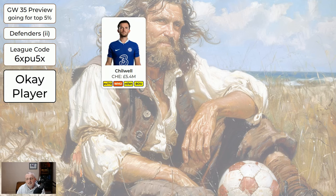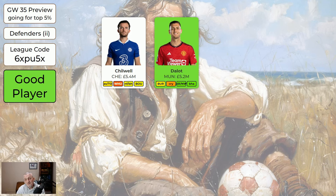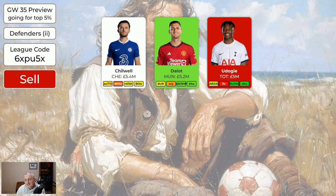For the cheaper defenders: Chilwell is flagged — if he wasn't flagged he'd be good to get. He's got a double this game week and in 37 but don't buy Chilwell. If you've got him, you could risk he's going to play — if I had him I'd probably be tempted to sell him, but you can just put him on your bench and hope he's back for 37. Dallow is probably a good player — he's home to Burnley this week, only 5.2, and he's got a double in 37. If you're looking to make a defender change he's an all right one to get. Udogie looks like he's probably out for the season, so even though he's got doubles if he's not playing it doesn't matter — you want to sell him.